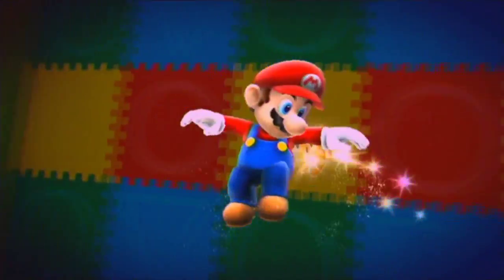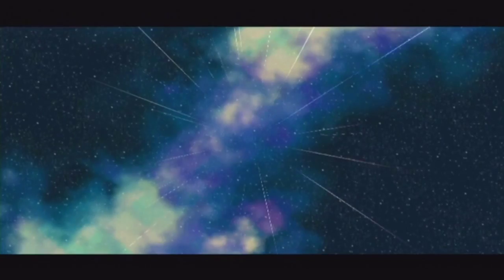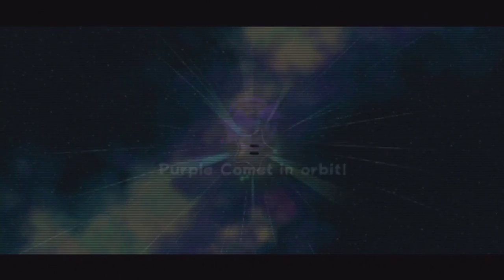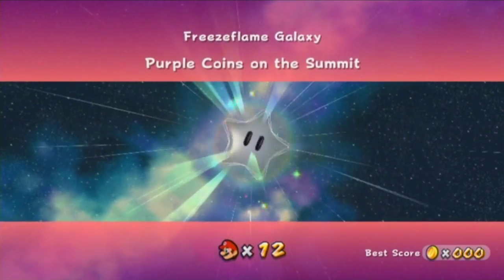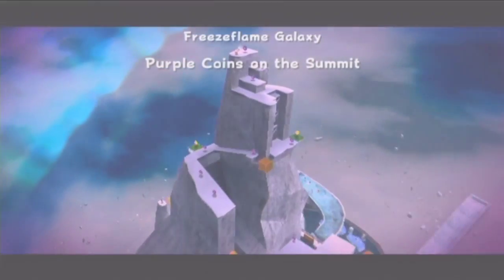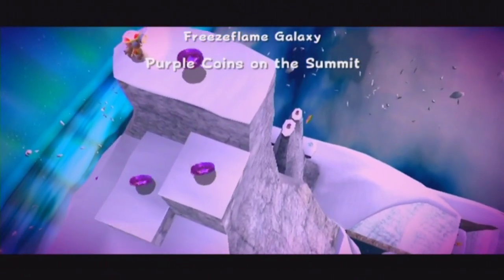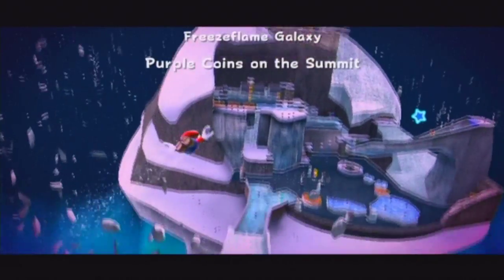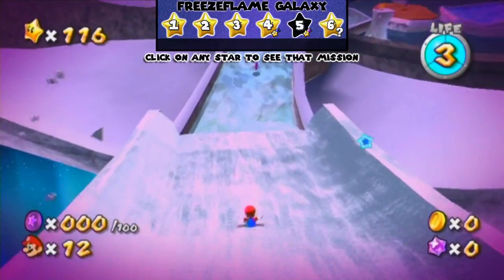Oh, one try, one death - that's not bad. So the rest of the levels we have for purple coins are mainly exploration-based ones, and this is probably the best one out of what we have left: Freeze Flame Galaxy's purple coins on the summits. This is an exploration-based one - takes a while, and that's why I said it's going to be a long episode, because we still have two left that are going to take a while.